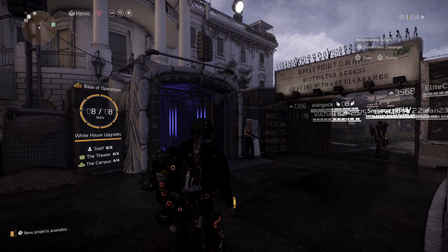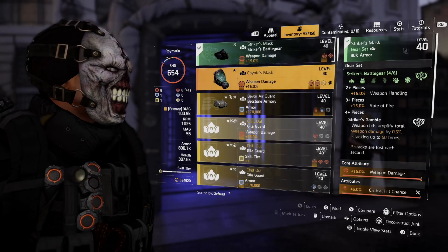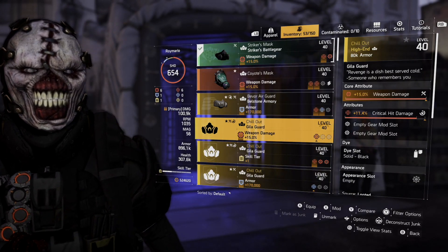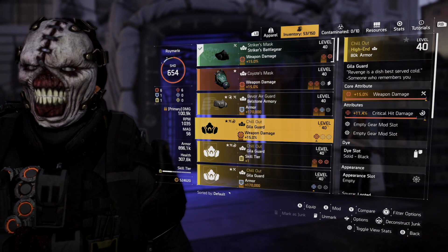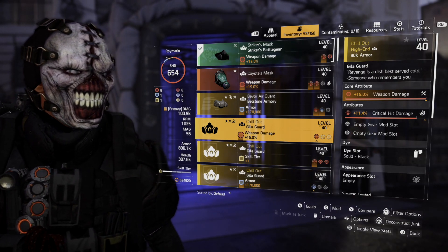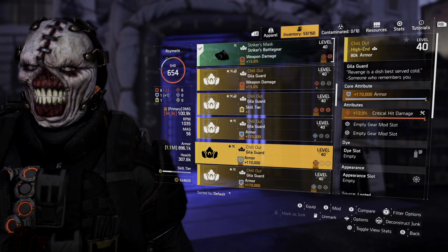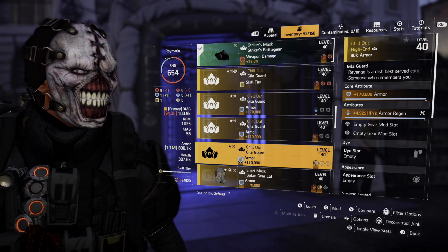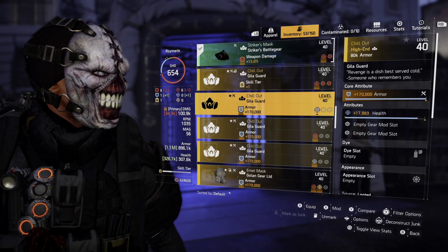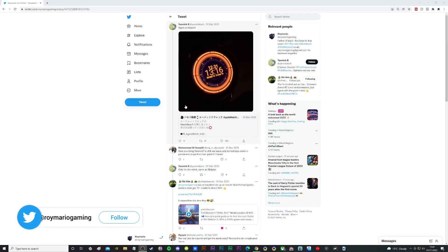So as I said in the intro, the Chill Out mask is actually getting fixed. As you can tell by looking at the masks I've got, it's a Gila Guard mask but it doesn't come with the brand set bonus of five percent total armor. I was led to believe when I first saw this that was the case, but according to Yannick on Twitter this is getting fixed in the next update and it's going to come with the brand set bonus, which will be the five percent total armor.